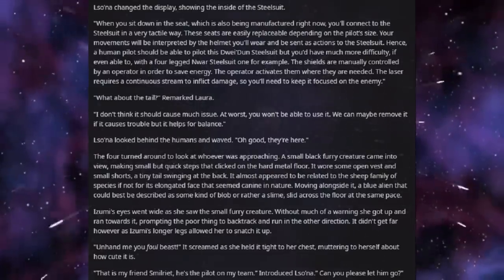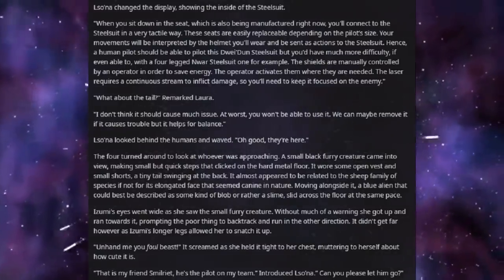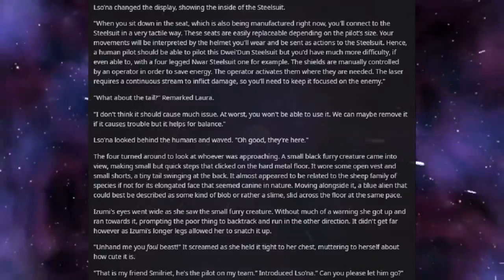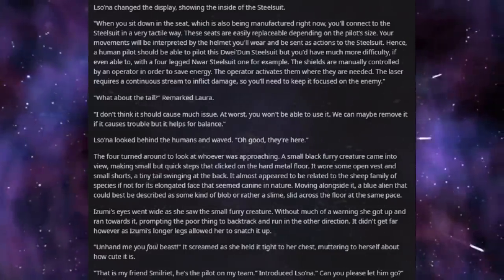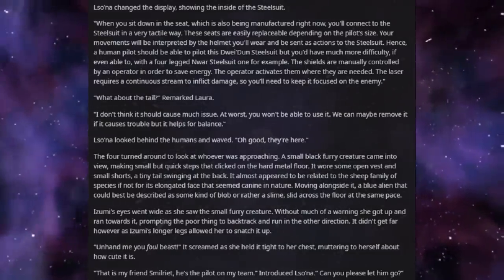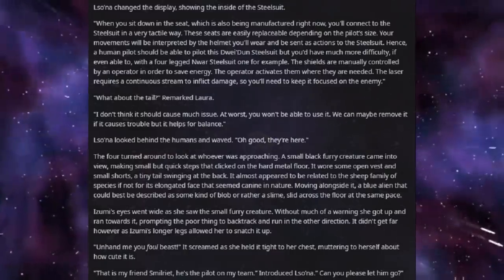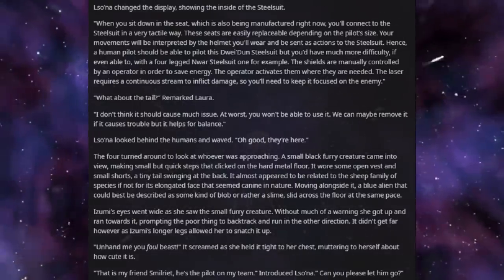Lusona looked behind the humans and waved. "Oh, good. They're here." The four turned around to look at whoever was approaching. A small black furry creature came into view, making small but quick steps that clicked on the hard metal floor. It wore some open vest and small shorts, a tiny tail swinging at the back. It also appeared to be related to the sheep family of species, if not for its elongated face that seemed canine in nature. Moving alongside it, a blue alien that could best be described as some kind of blob — or rather a slime — slid across the floor at the same pace. Izumi's eyes went wide as she saw the small furry creature. Without much of a warning, she got up and ran towards it, prompting the poor thing to backtrack and run in the other direction.